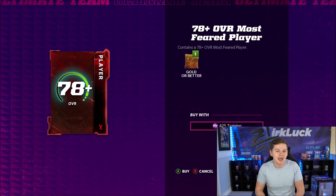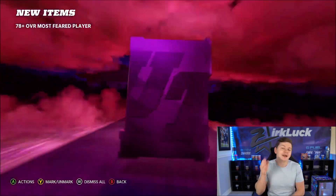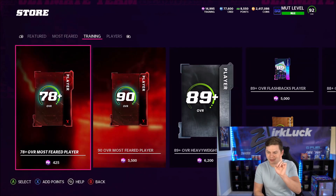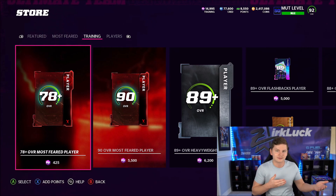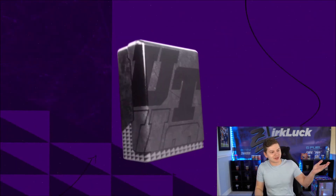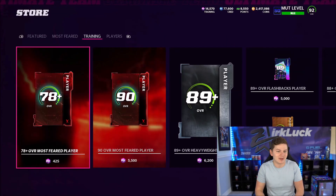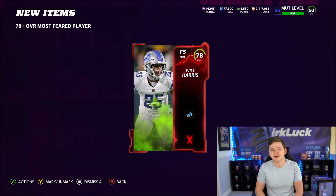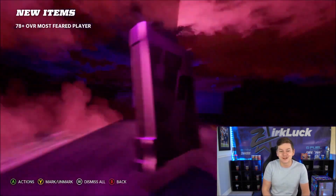I completely forgot their names, but I believe it's Michigan versus Michigan State today. I took Thorne to pass for over 233 passing yards, then I took both running backs — Blake for over 84.5 rushing yards and Hassan Haskins for over 77.5. Let me know, is that an L or a W? Watch, you guys are going to come back to this video and tell me I took a fat L. If you know college football or basketball, please follow me on Twitter and help your boy out.